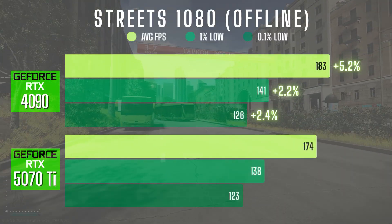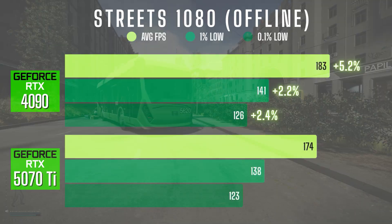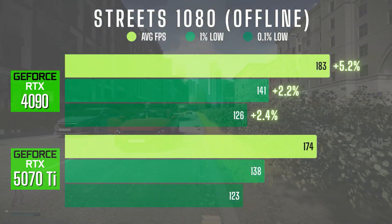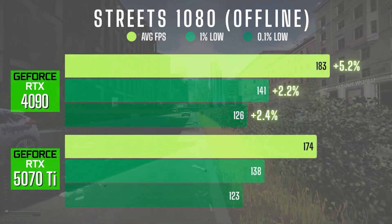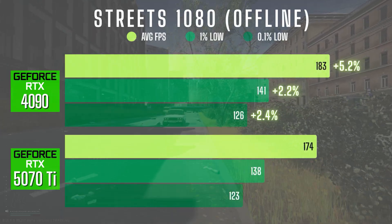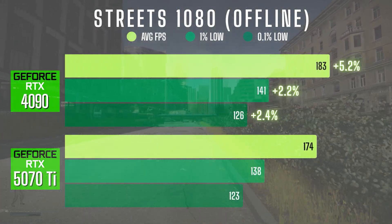At 1080p on Streets in offline mode, the 4090 averaged 183 FPS — just a 5% uplift from the 5070 Ti's 174. The 1% lows were extremely close: 141 on the 4090 and 138 on the Ti. The 0.1% lows only differed by 3 FPS, and overall performance was nearly identical with minimal gains for the 4090.